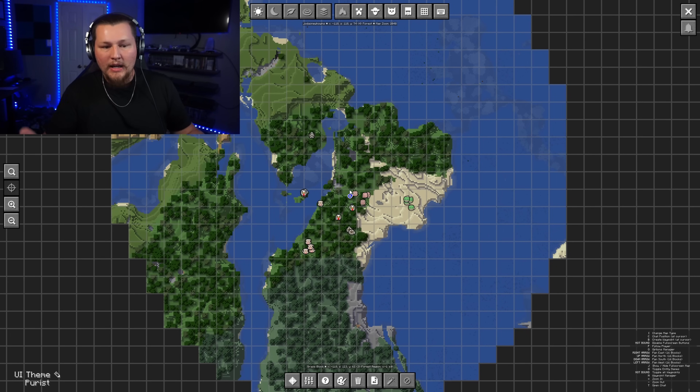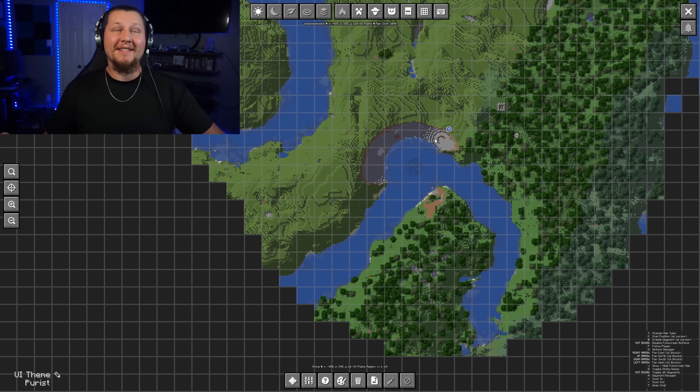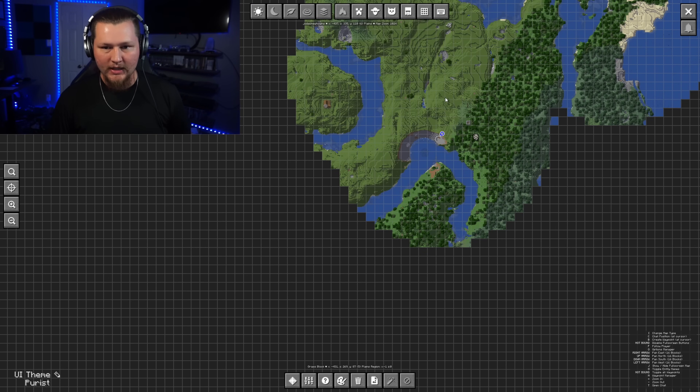Sometimes there won't be a meteor visible, so I'm going to fly around a little bit to look for it. It's important to note that to mine and harvest the sky stone off the meteor, you will need a diamond-level pick. On the map you can see an impact area — this meteor is underwater with a black center and an impact ring around it. The impact ring is really what you're looking for to confirm it's a meteor, so using the map is a helpful tip.